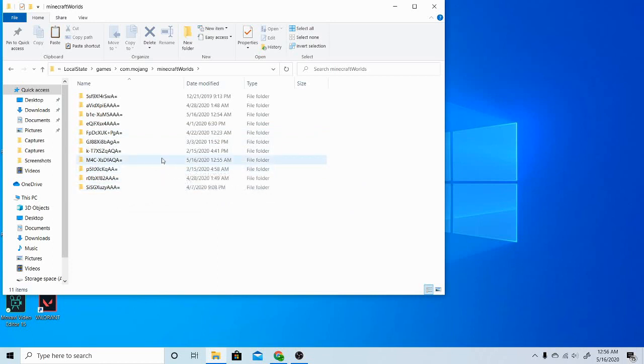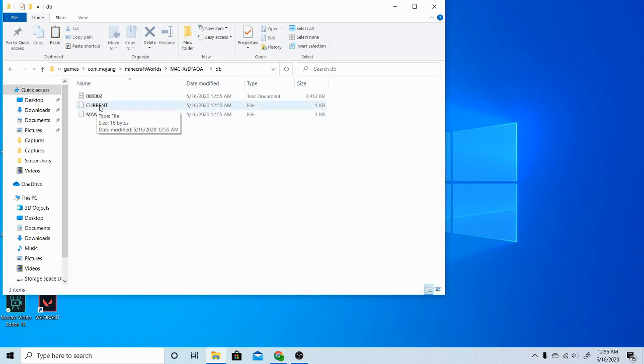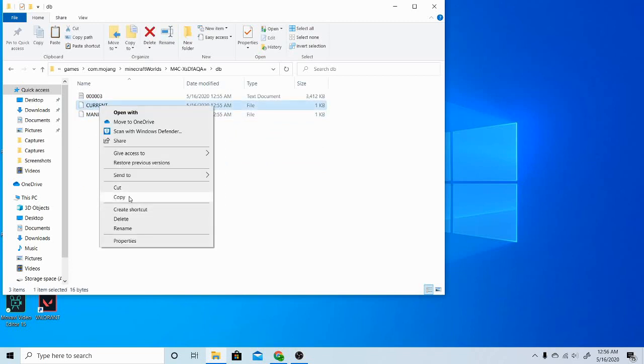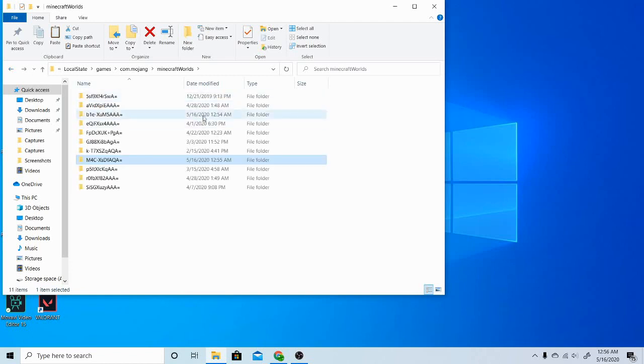That's the new world I believe, and I'm going to look for the other world — there we are. That's the broken world and this is the new world. You can check by clicking on the 'db' file and seeing how it says 'current'.